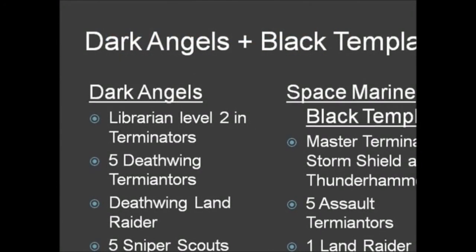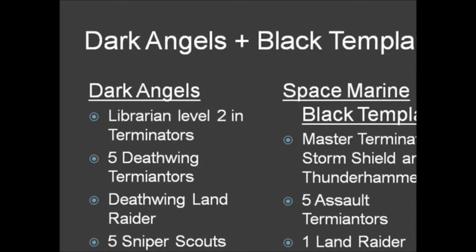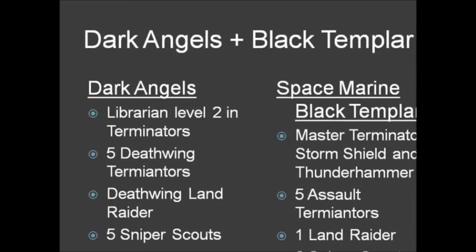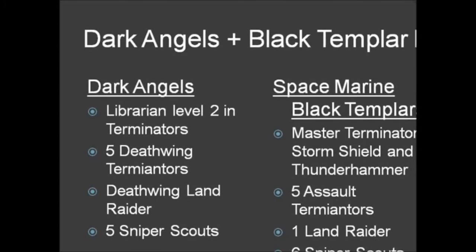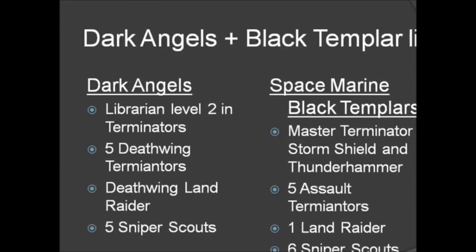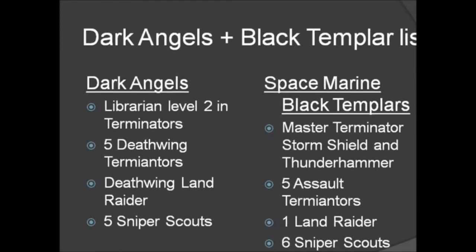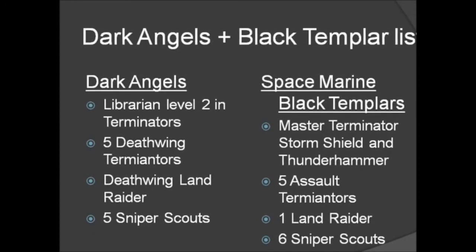First of all, these are the lists that our opponents play. From Dark Angels we have a Librarian Level 2 with Divination in Terminator Armor. Then we have five Deathwing Terminators — one has the Plasma Gun and they have a mixture of Assault and Tactical Terminators. Then a Deathwing Land Raider as transport for the Deathwing Terminators, and five Sniper Scouts.